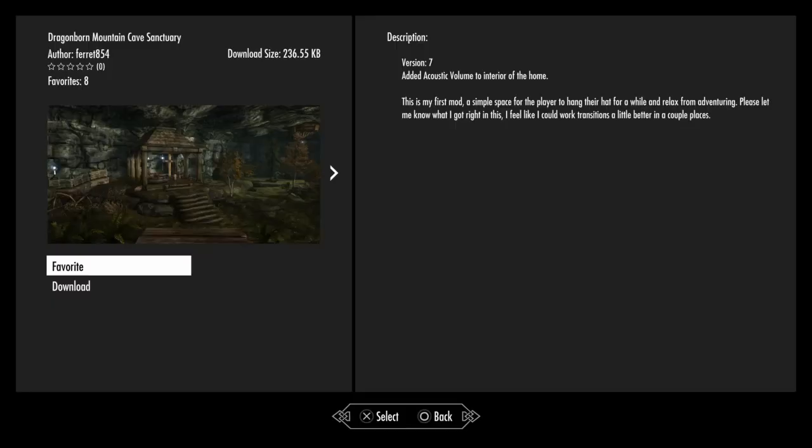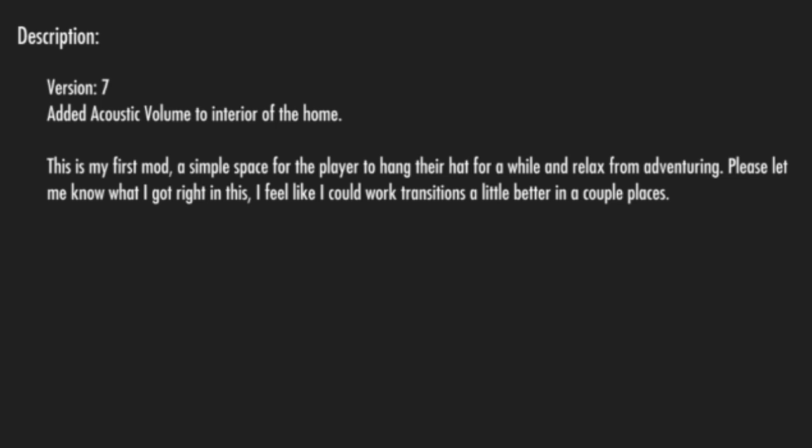The name of this mod is Dragonborn Mountain Cave Sanctuary. It is by the mod author Ferret854, and this is version 7 of the mod. The description says: added acoustic volume to the interior of the home. This is my first mod — a simple space for the player to hang their hat for a while and relax from adventuring. Please let me know what I got right in this. I feel like I could work transitions a little better in a couple of places.